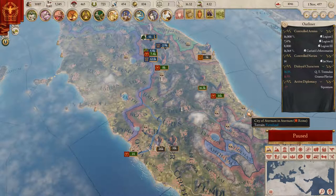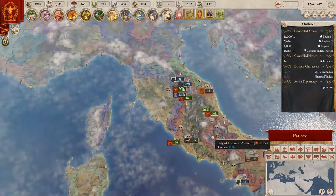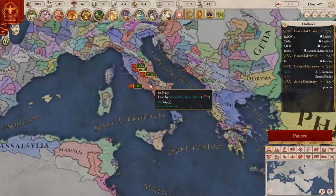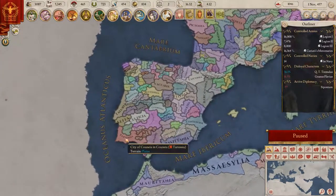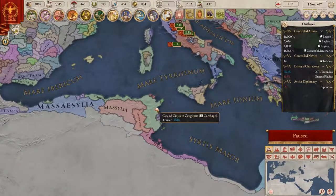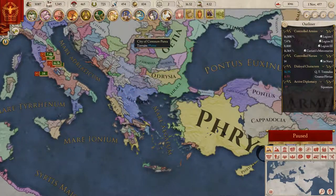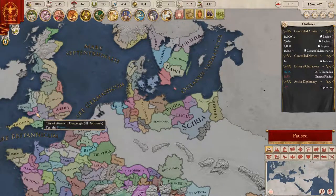Hello and welcome back to Imperator Rome the tutorial. As you can see the world has already changed a lot. Let's scroll a little bit into Spain - there are three kind of big nations coming up. Carthage is still live and kicking, Macedonia also good, and England's kind of the same.